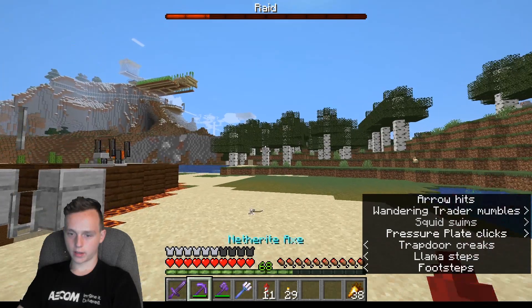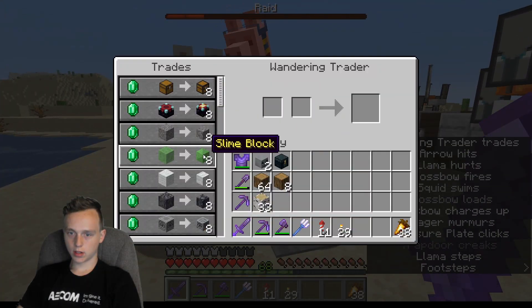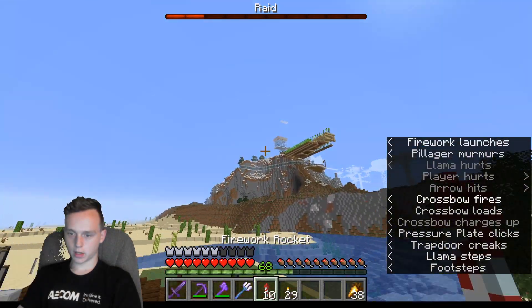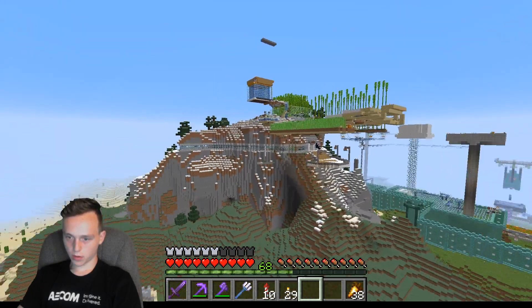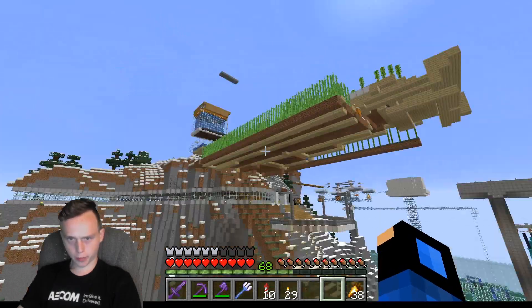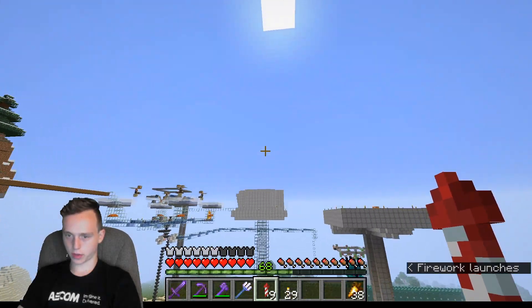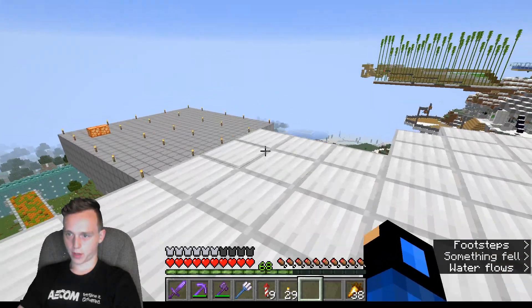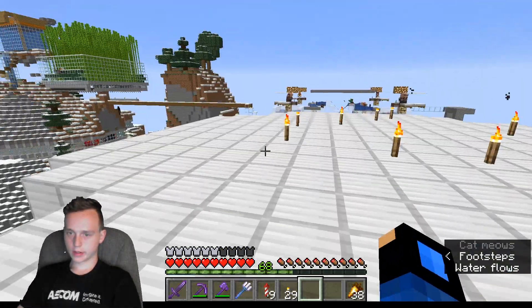Oh hey — you got anything good? I would like the slime blocks. You guys are being a little rude, so we're gonna leave. What other farms do I have? That's a fish farm that never worked, because I was trying to breed up cats for the creeper farm here. That doesn't work at all — it's kind of unfortunate.